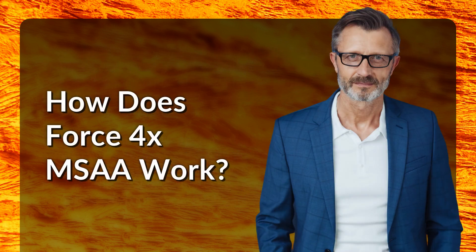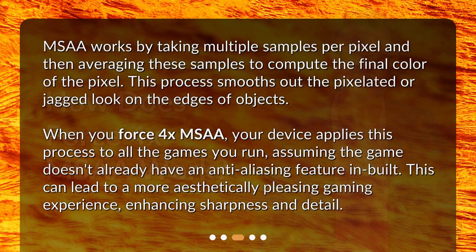How does Force 4X MSAA work? MSAA works by taking multiple samples per pixel and then averaging these samples to compute the final color of the pixel. This process smooths out the pixelated or jagged look on the edges of objects. When you Force 4X MSAA, your device applies this process to all the games you run, assuming the game doesn't already have an anti-aliasing feature built in. This can lead to a more aesthetically pleasing gaming experience, enhancing sharpness and detail.